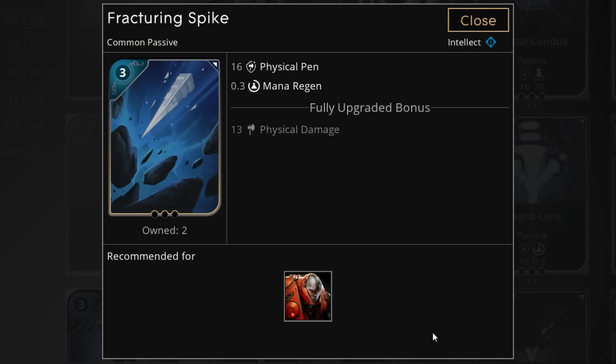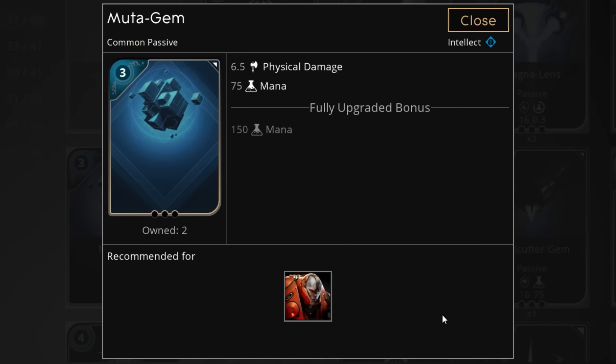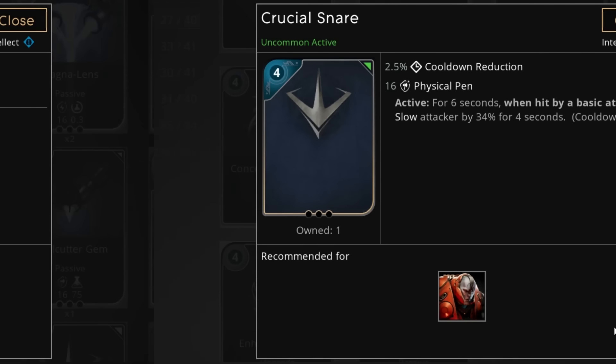You get the physical pen and the damage that you wanted while sneaking in some useful mana regen as an extra positive. We've also got Burst Engine for damage and mana regen, should you want it. However, it's unlikely because we now get access to an amazing card for Kalari — potentially the best card she can now use in this affinity, and it's Mutagem. Simply buy one and fill it with damage and you get tons of mana for Kalari without needing to put any mana upgrades in it. Thanks to Mutagem, Kalari will not really have any mana problems ever again. And if you're sneaking in Fracturing Spikes in your deck, that mana regen is going to be really useful in your bigger mana pool.